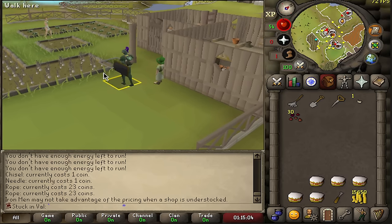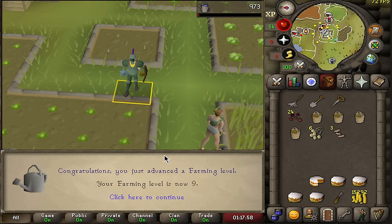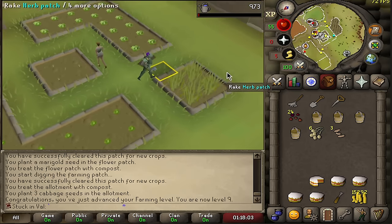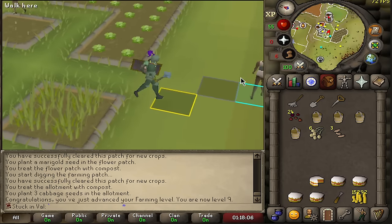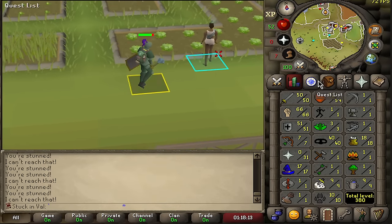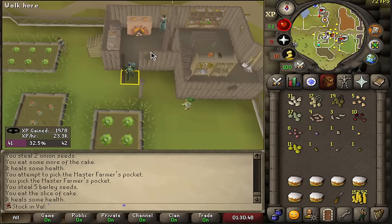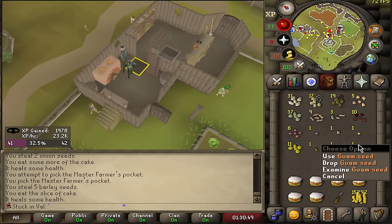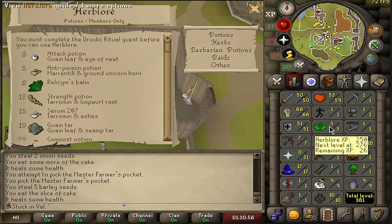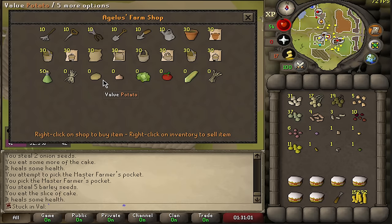Dead onions, dead marigolds, dead cabbages — everything is dead. Level 9 farming is the cue to start planting Guam leaves. Been pretty on top of farm runs. Level 41 thieving and no Guam seeds just yet — every farm run I'll also do thieving until I get a Guam seed. Also want tarromine seeds because that will allow me to make strength potions at 12 Herblore, so it's going to be slow, but it is what it is.